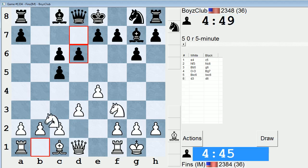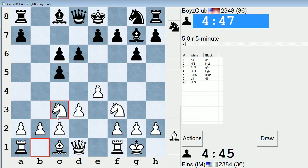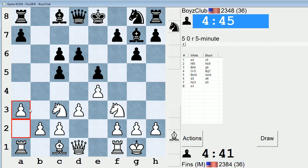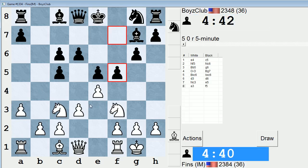Let's play Knight C3. If Knight F6, I can play E5 — that's a nice way to proceed. Maybe now A3, looking to play B4.